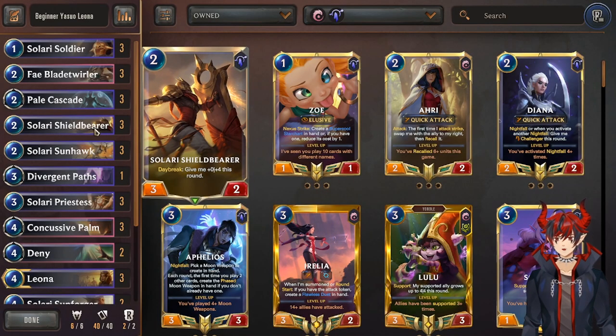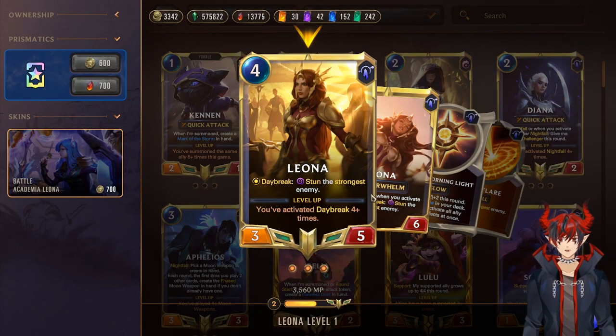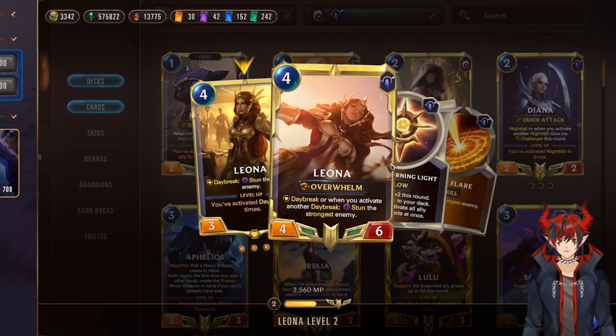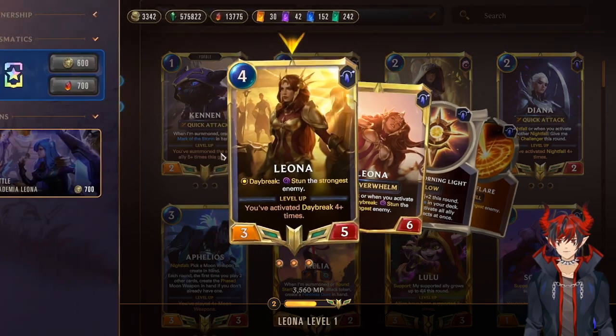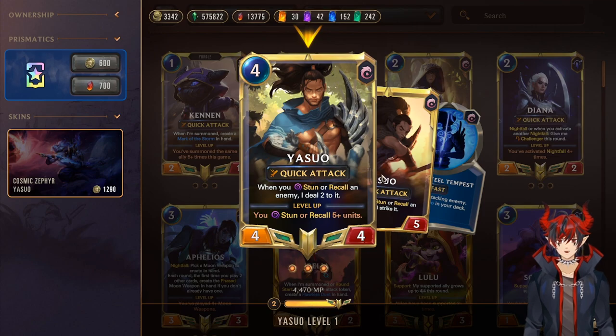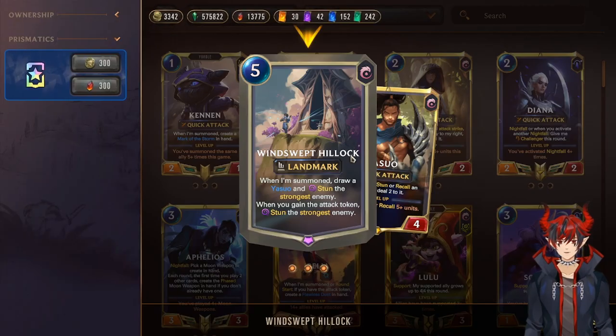Also drawing a card is super good. We have more Daybreak stuff because Daybreak helps us level Leona, who is an absolute powerhouse card. Very strong to come down on turn 4, and we use her as an Overwhelm win con if she's leveled, and keep pushing damage that way. We also have Yasuo, who deals damage every single time you stun an enemy while he's on the board. He can help clear out annoying units — really, really good defensive strategy. And then we have Wind Swept Hillock.